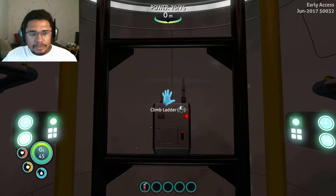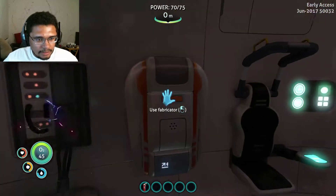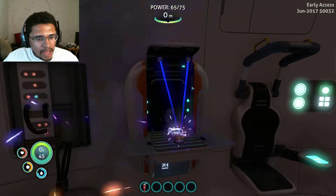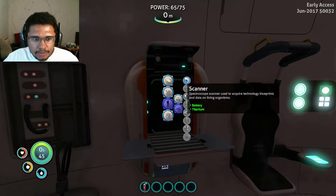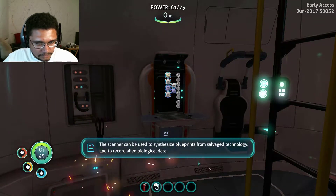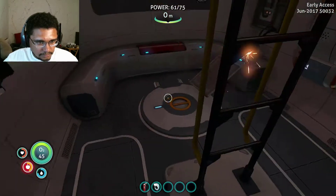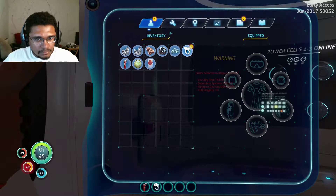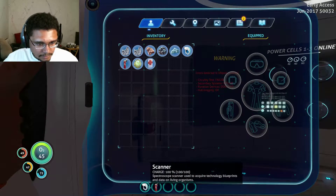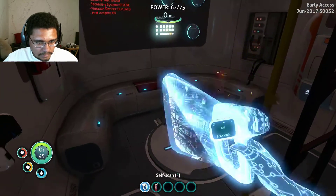Alright everybody, my name's Obsidian. I was gonna wait till daytime but that's okay. I did some looking over and I discovered I have the resources to make myself a tool. The handheld spectroscope scanner can be used to synthesize blueprints from salvaged technology and to record alien biological data. I can do this!